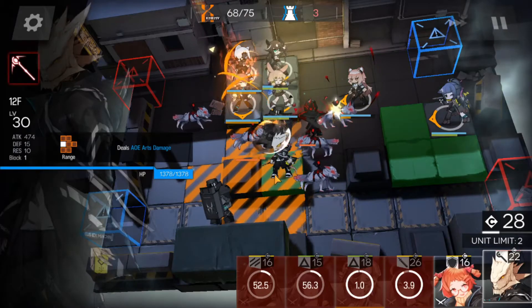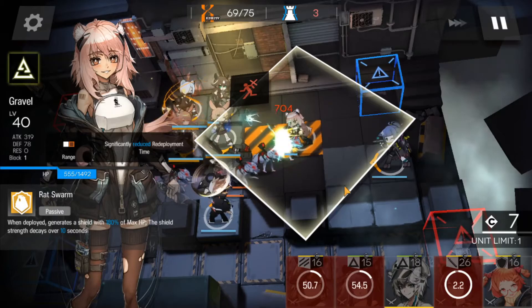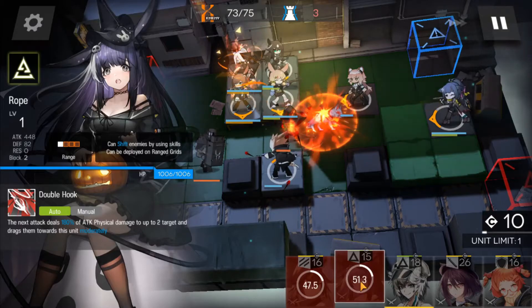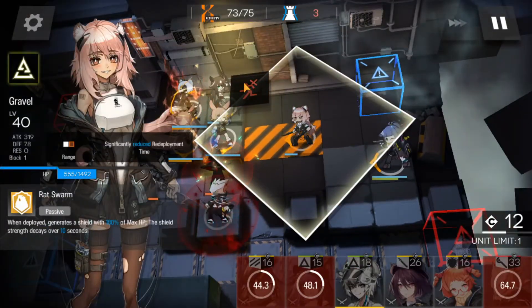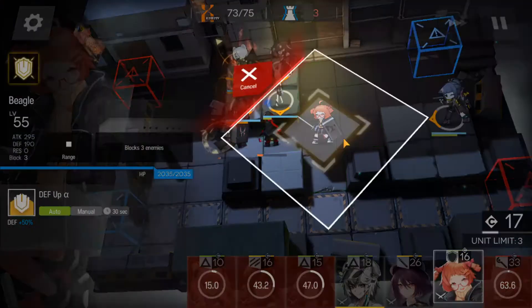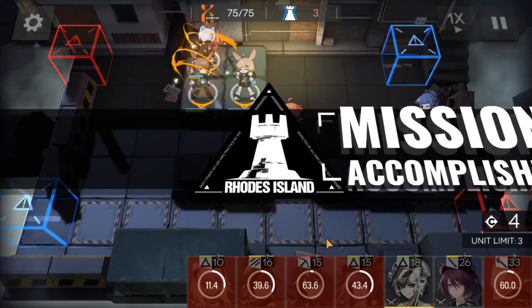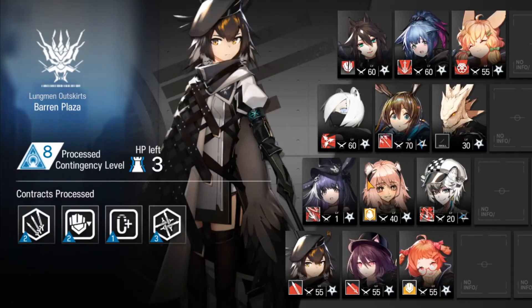Next, put 12F here to bait the caster damage again. You can leave Gravel — it's fine. Pull out Gravel and then put in Beagle to bait caster damage again. And there you have it, that's how I cleared Baron Plaza Day 11 Risk 8 using low rarities. Thank you for watching and I hope to see you in the next video.